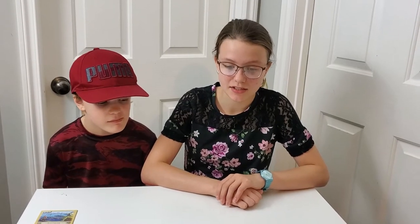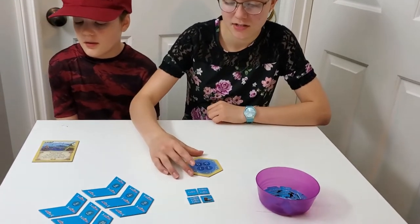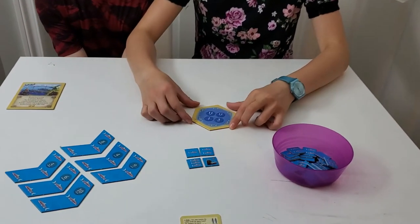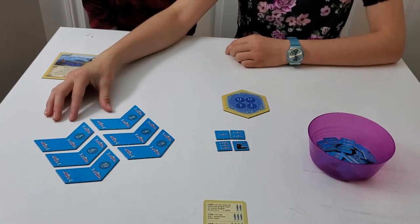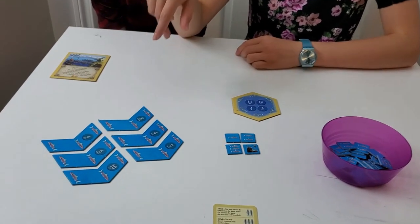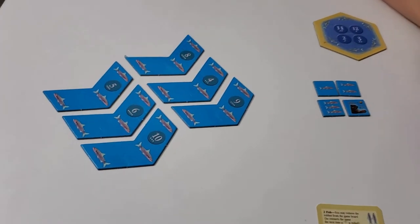One of the games is the Fishermen of Catan. What you'll need for this is this tile, which replaces the desert. You'll also need these pieces that go around the board at the harbors, and you'll also need fish.